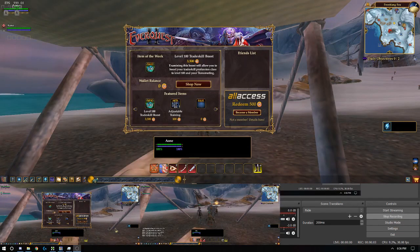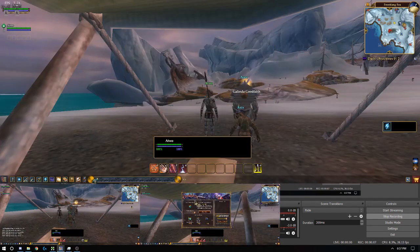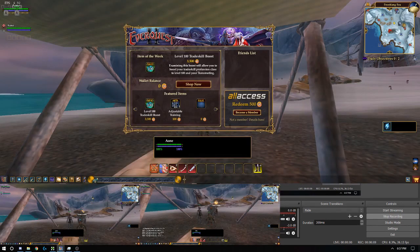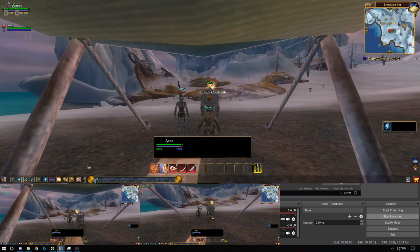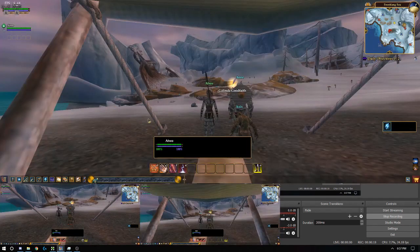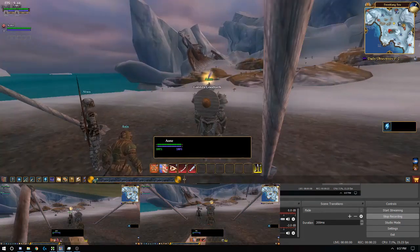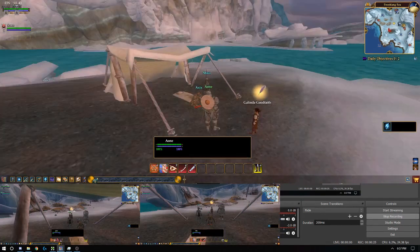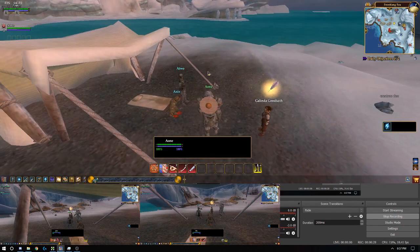Alright, so assuming that you have finally installed all the programs you need and all the software and all the things, and you're able to get your characters loaded and logged in all at the same time, let's go through basic first steps that you would need to get your group to start working for you and hopefully not against you. So here we go.